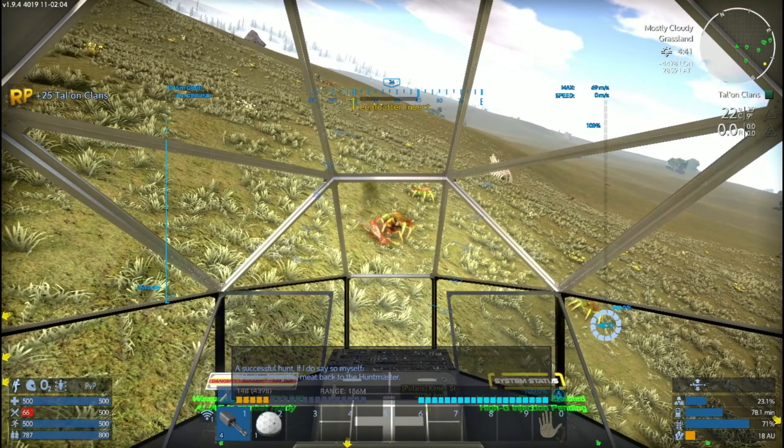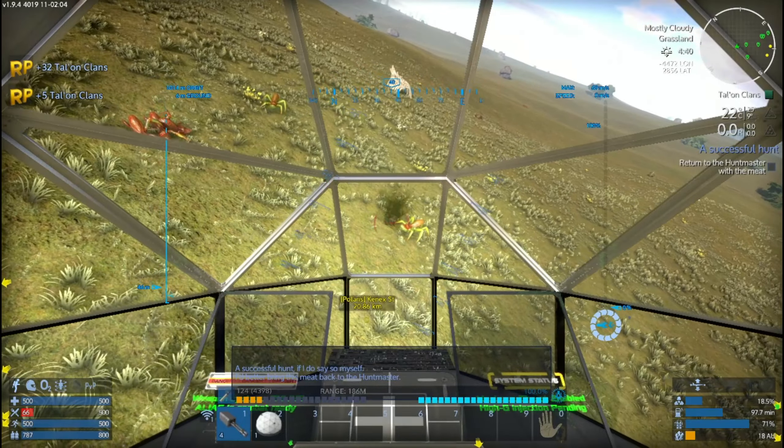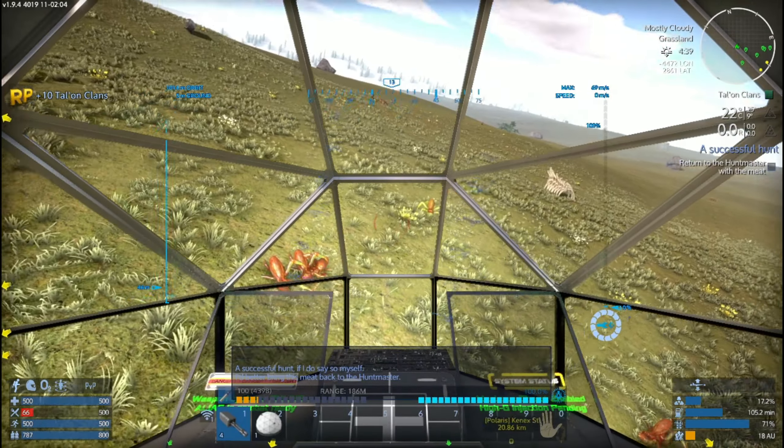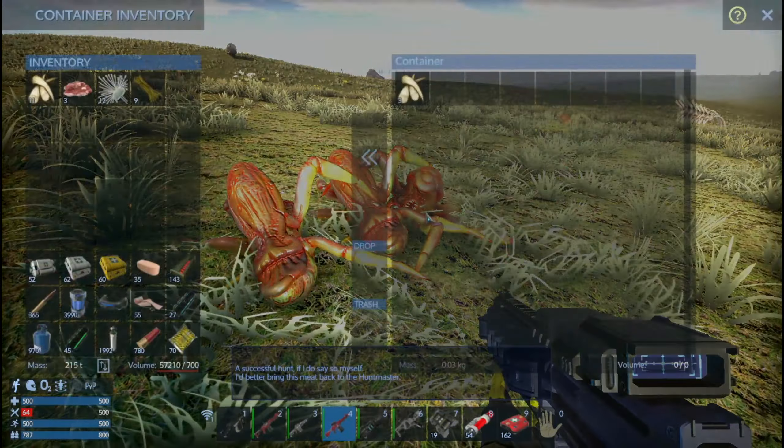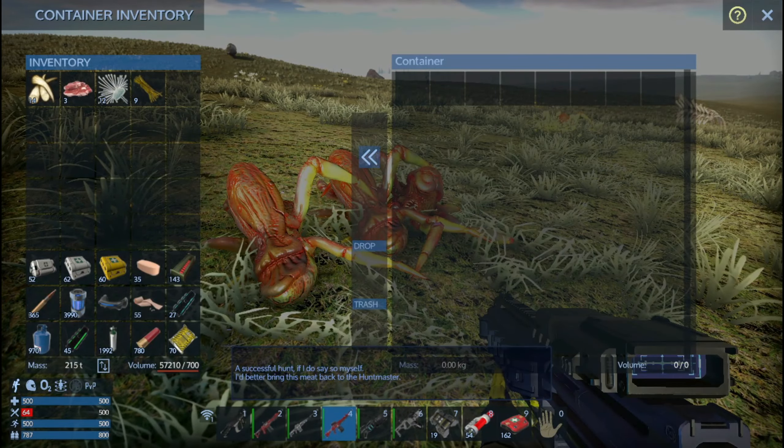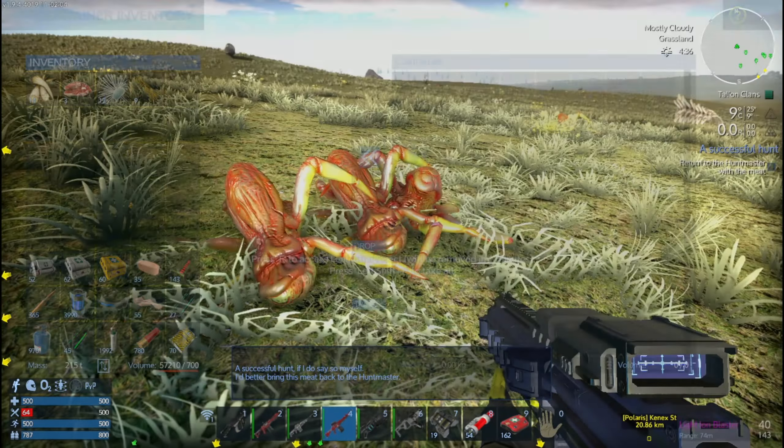Here's our lot man. Alright, let's pick up the meat and the alien tooth - because if you can make meds out of it, yeah. Alright, back to the Talon village - return to the Huntmaster, that way. Turn the gun off here. Alright, the Huntmaster's right here. This is not where my ship's parked. I guess this is the closest one. Let's go see what he gives us as a reward.